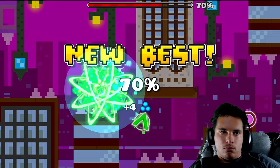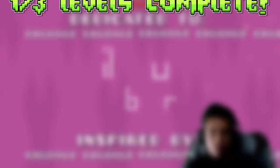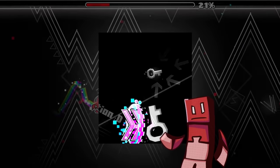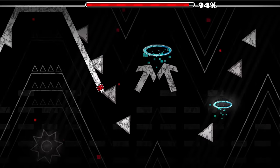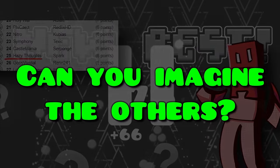After some frustrating fails, I finally got the only coin in Epilogue and beat my first level. Next is Hazy Thoughts, a level which allows you to collect this seemingly easy key. One issue: if you collect it for the last coin, you'll have to do this insane route — and this isn't even in the top 20 coins. Can you imagine the others?